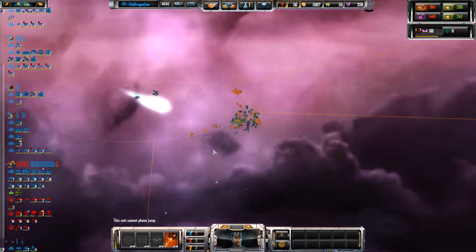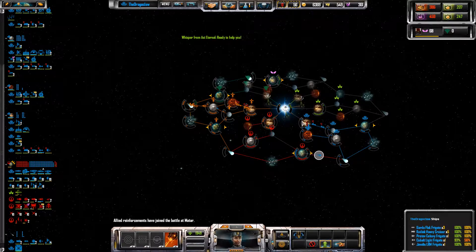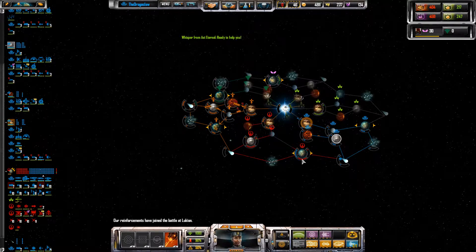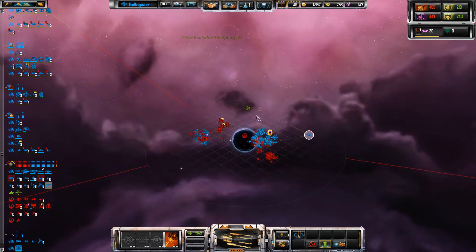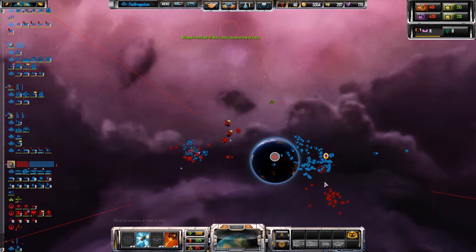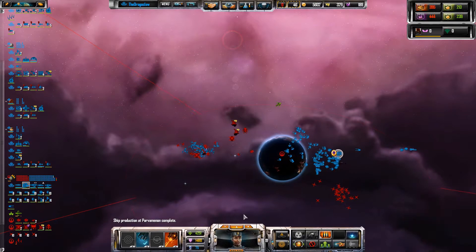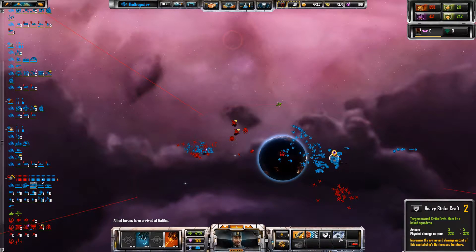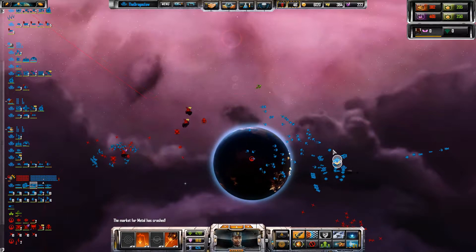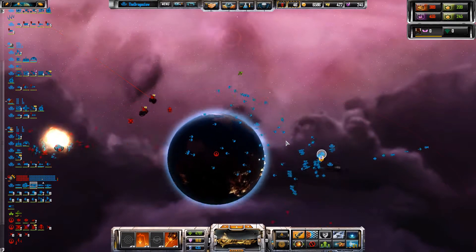It looks like I've got some reinforcements coming from this side. I'm sending a Starbase Constructor this way — didn't mean to do that. Okay, I'm going to send a Starbase Constructor to you. I'm going to need a Starbase at this world anyway. Some of my cavalry ships have levelled up, which is good. I'll get a radiation bomb, turn that off. I will grab Rapid Manufacturing — because this could run out of fighters, we can use this to get a bunch more fighters. Quick Replenishment — that's pretty cool.